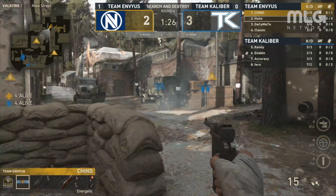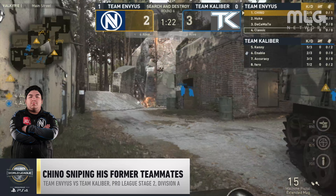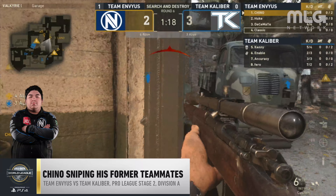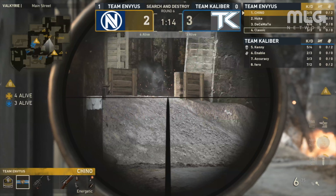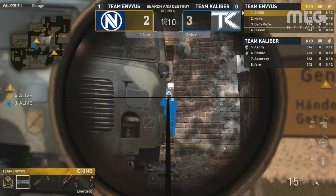Chino shows off the sniper on his former teammates, earning himself some revenge along with the number 3 play. What can Chino find, if anything? Oh! Finds Kenny — nice little quick scope right there. Oh, Kenny! You poor Assault! No chance there at all. Chino with the filthy shot. Oh my goodness!